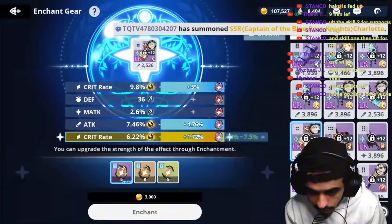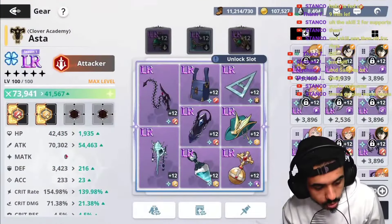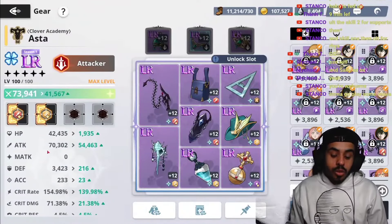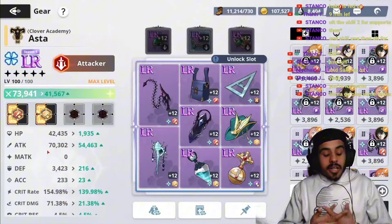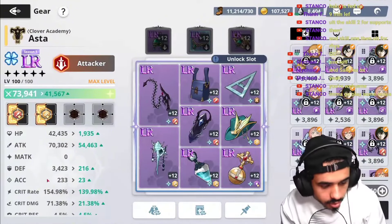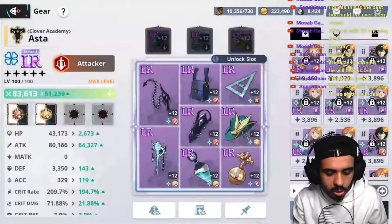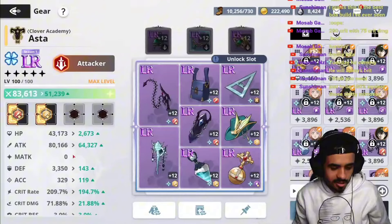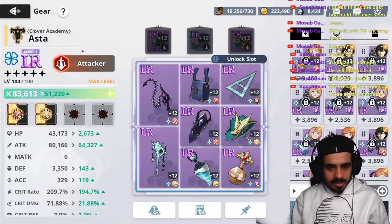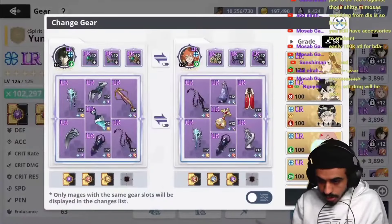Can I get like seven critical rate? No. Okay, so we are at 154 critical rate with 70K attack. We'll try and push to 80K attack, which is possible, and push 200K critical rate. Nice, good call man — now we're at 90K attack. It has the same critical rate as Black Divider.